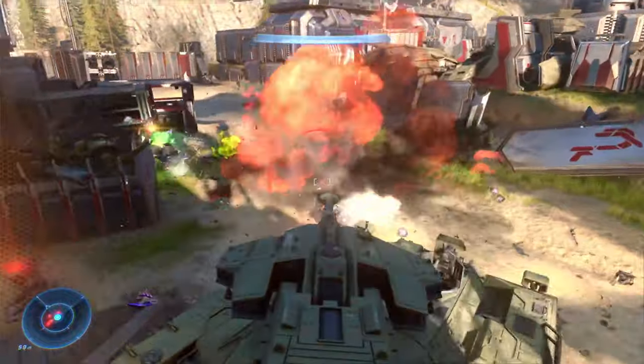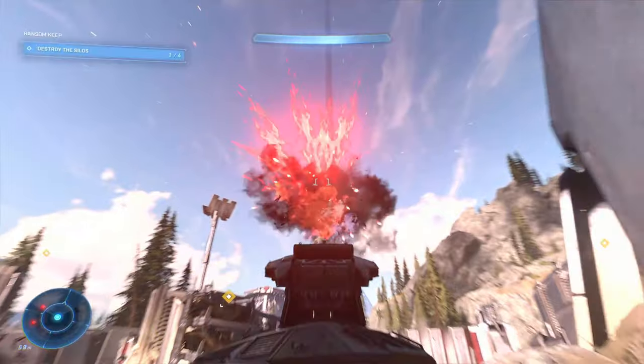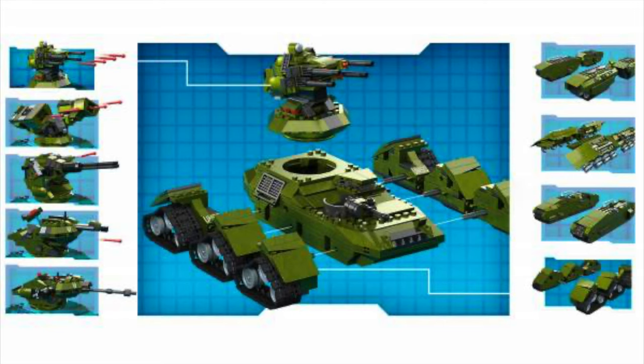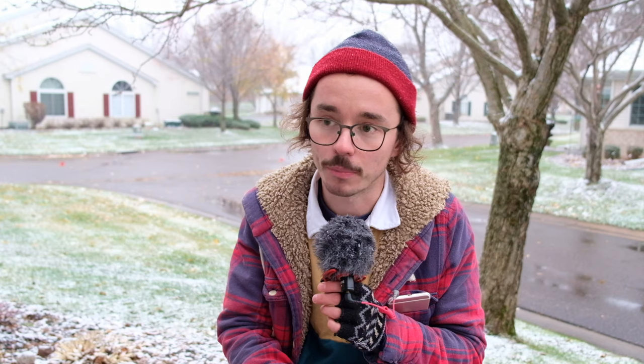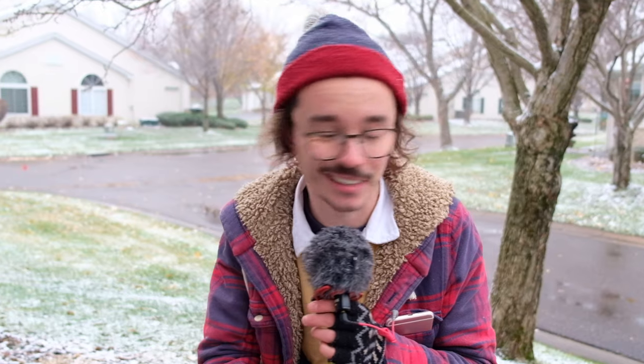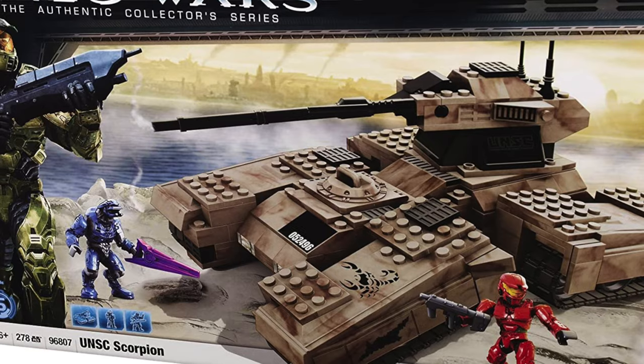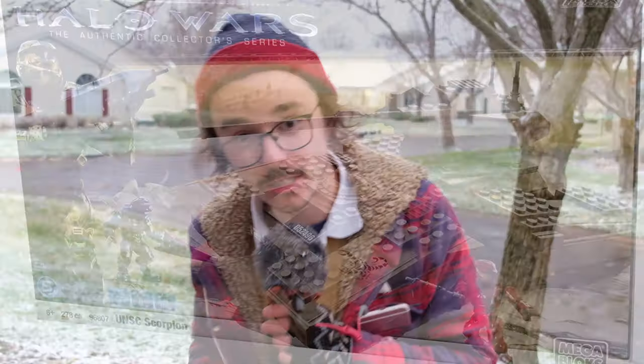If it is $100, what could it include? The previous Scorpion was fully customizable — you could make it into so many different kinds of tanks. So we might have another thing like that. Or it might be a Scorpion versus a Ghost, or a Scorpion with a Banished base. $100 is the most difficult to speculate on, honestly. Traditionally a Scorpion has never come with many figures — only one or maybe two. Perhaps it's a very customizable Scorpion with really cool two-in-one features, but it just comes with one Spartan.